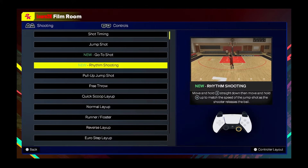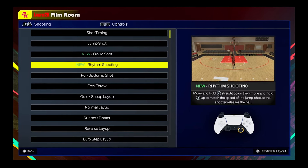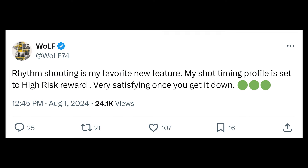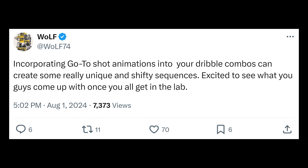Another part of this learning curve is Pro Stick rhythm shooting. Mike Wang explains: Pro Stick rhythm shooting is probably one of his favorite features because it's a new way to play and shoot. In the past it's always been the same — you hold a button down and release it to get your shot off. With Pro Stick rhythm shooting, you want to match the rhythm of the player's shot: pull the right stick down, and when he gets to the set point, push the right stick up in rhythm with how he shoots in real life. If you master rhythm shooting, you can actually be much better than someone using traditional button shooting. Wolf, a 2K pro who was formerly in the NBA 2K League, posted on X that rhythm shooting is his favorite new feature, his shot timing profile is set to high risk-reward, and it's very satisfying once you get it down. He also said that incorporating go-to shot animations into your dribble combos can create some really unique and shifty sequences.